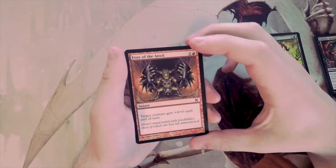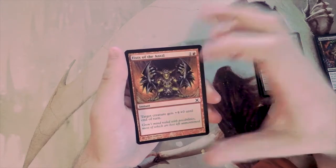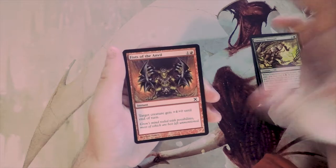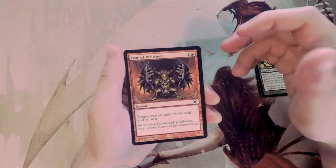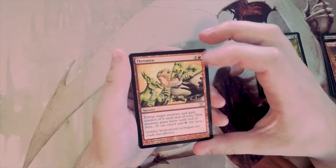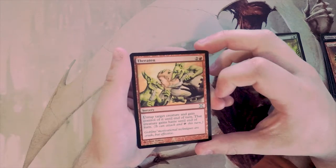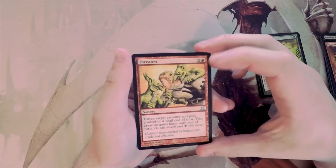Fists of Anvil is a two-mana instant that gives a creature plus four plus zero until end of turn — that's a heck of a combat trick. I do like this card, but I don't tend to pick combat tricks too early. Threaten is a three-drop sorcery that untaps target creature, gains control of it until end of turn, and gives it haste — the classic Act of Treason effect. Good, but not necessarily a first pick.